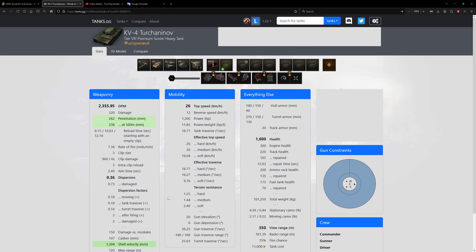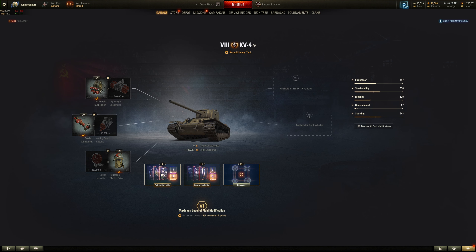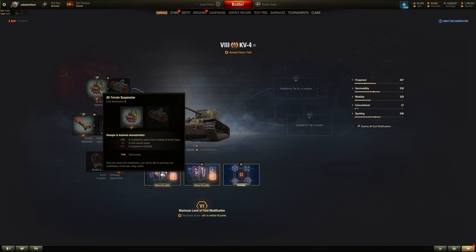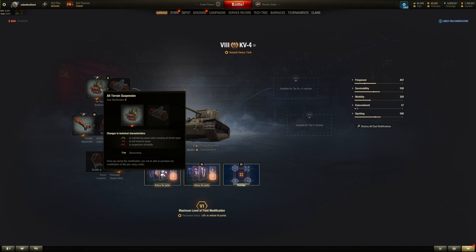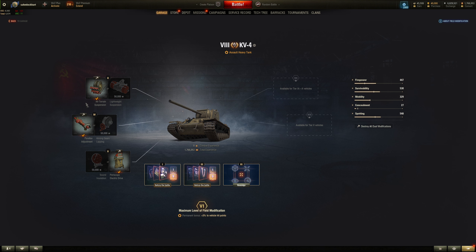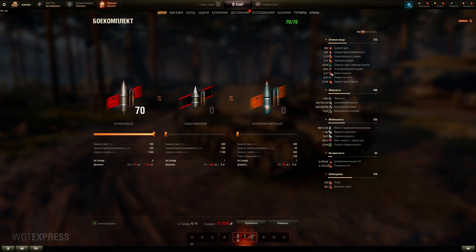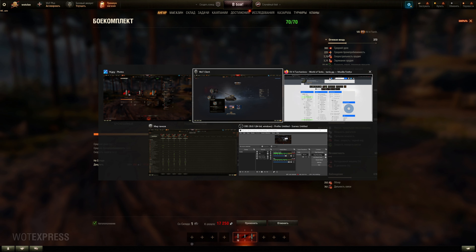Dispersion for the Turchinyev KV-4 could be better. Vertical stabilizer, yeah. Field mods for tier 8s are practically all the same, especially for assault heavy tanks. First one: more track health or better terrain resistance. I would say terrain resistance — once you have improved hardening you already have the track health boost from the equipment, so go with better mobility. The terrain resistance on the Russian server is not great — it's a heavy tank, as expected. For the second slot: accuracy or aim time. Aim time is actually relatively decent, so I would say better accuracy — 0.36 to 0.35 could be a big difference.